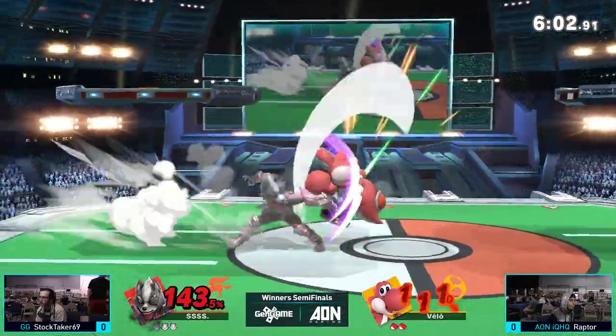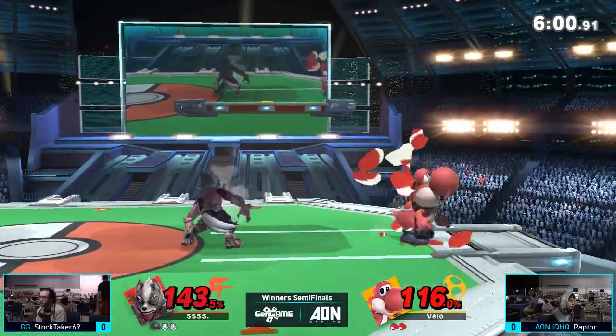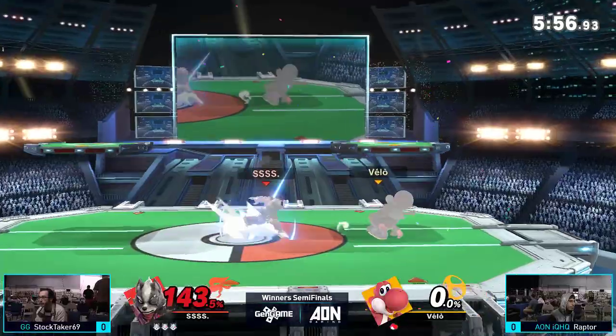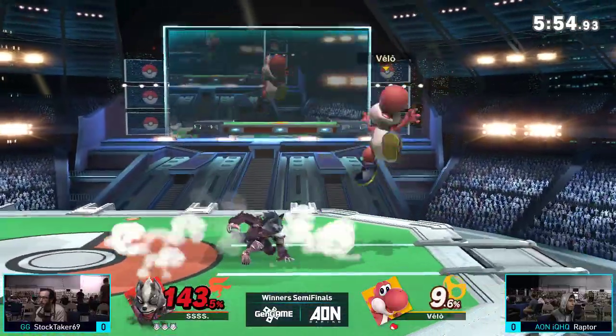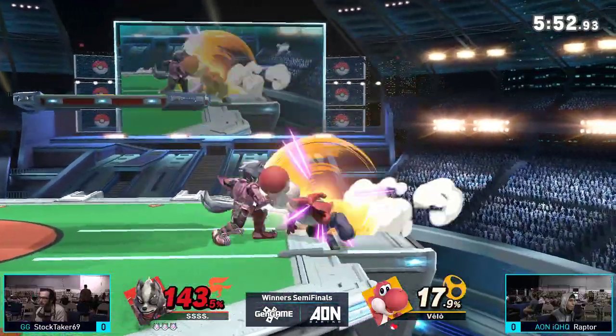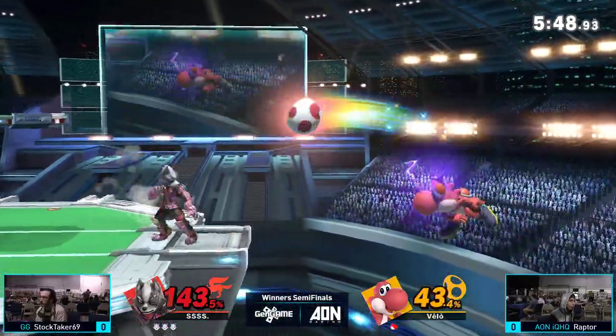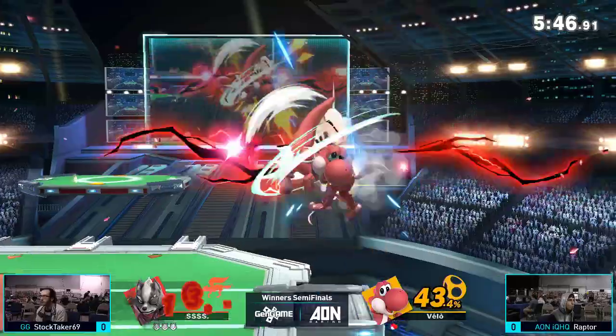Raptor's still not able to take Stocktaker's stock here. The up smash is going to catch Raptor trying to hit him with that RAR back air — not going to work out. Great anti-air, that move. Something you want to be careful about as a Yoshi in this matchup: don't get hit by that up smash. Super hard, super powerful.